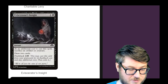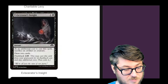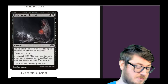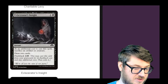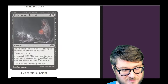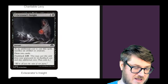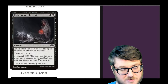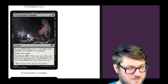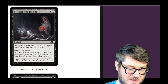Eviscerator's Insight — two mana, sacrifice a creature or artifact to draw two cards. It's also an instant, so a lot of people play these effects to respond to removal and get value out of something that was going to die anyway. The fact that this also has flashback makes the two mana cost very fair, because the best iterations cost one mana — and because of the flashback, it kind of warrants that extra mana. Like it a lot.